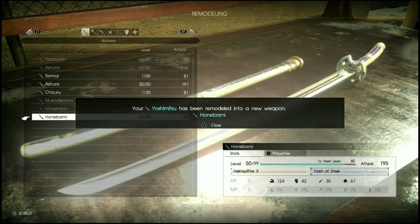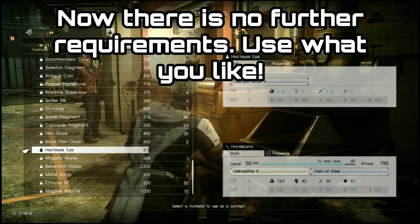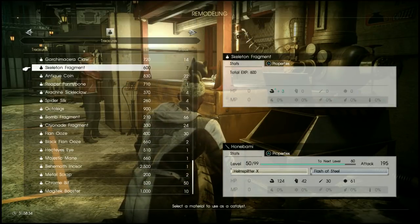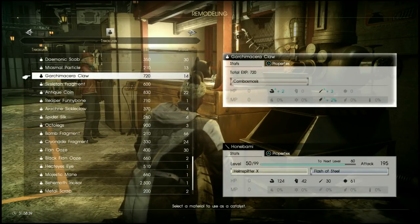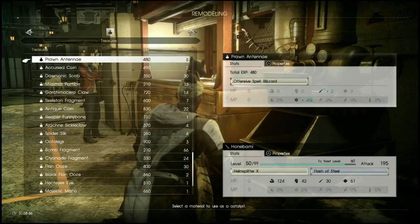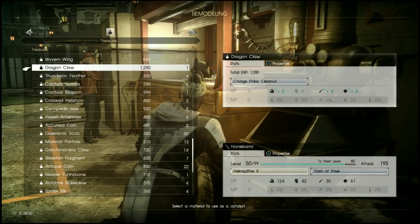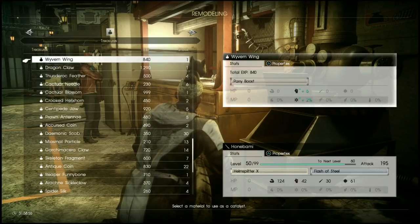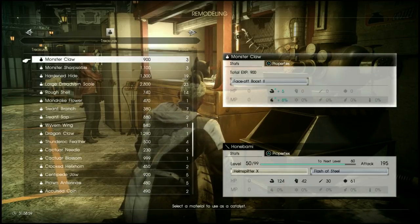Once you've put in those two Dragonhorns, you can pretty much put any material you want into the weapon — there are no other requirements. Once it remodels into the Honibami, the level cap goes to 99, so you have a lot of freedom with what stats you want. Personally I just pumped it with as much strength as I could. There are a few different options here — some budget options and a definite hard long grind to really min-max it, but even using the cheapest option this is still going to be a pretty kick-ass blade.